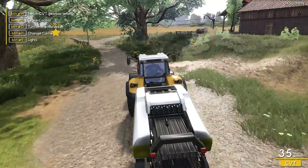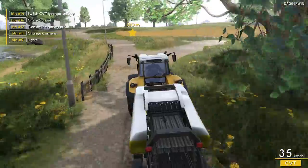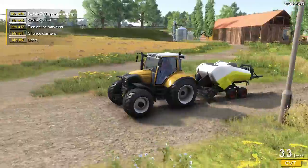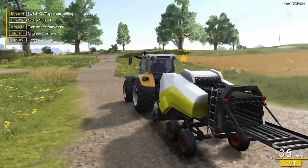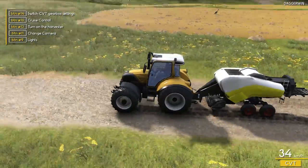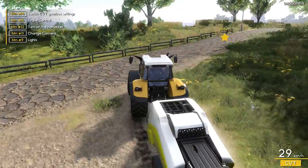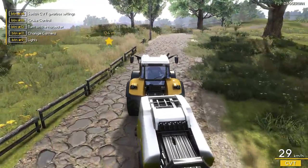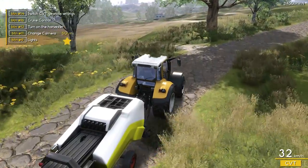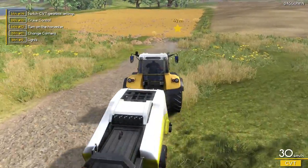So what we are going to do is go over to one of our fields and bale it. You have probably already noticed I am driving the Lindner tractor instead of the other smaller tractor, and we have also got the baler on the back. It actually looks like a Claas baler but obviously it is unbranded, just in the right colour scheme. There should still be some straw here — and yes there is.